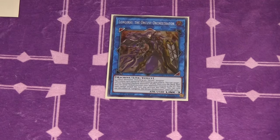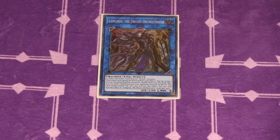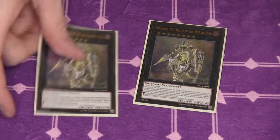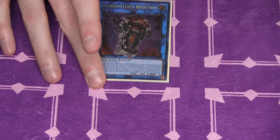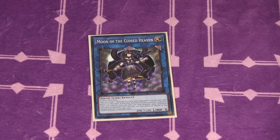Let's jump into the extra deck. Two copies of Galatea, one Longirsu — Longirsu is a card I got to add back because Lacrimas is banned. When Lacrimas and Beatrice got banned, it actually made this extra deck a little more versatile while losing some consistency pieces. It's a way to disrupt your opponent: you can IP into Longirsu and send a card to the graveyard using its effect. Two copies of Ding Girsu, Fiendsmith Requiem — played to thin the deck and get into your rank six pool — Moon Goddess, and Moon of the Closed Heaven, which is a way to get into Requiem and access your Fiendsmith plays.